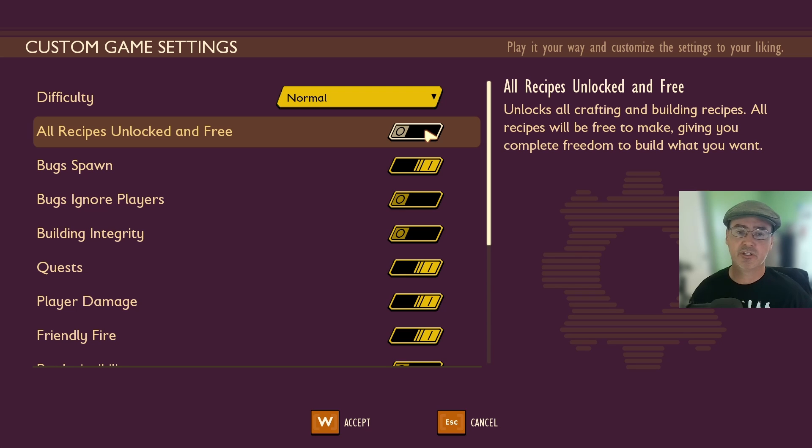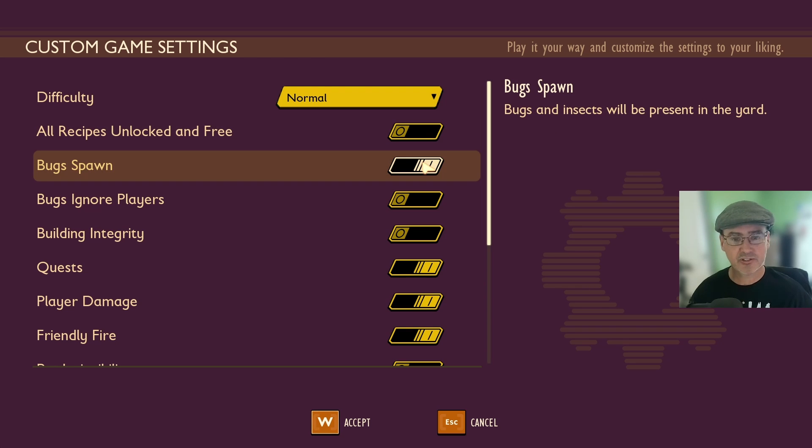Next one down is All Recipes Unlocked and Free. This one is currently turned off. If you turn it on, that means when you enter the game all the recipes are unlocked for you and are free.